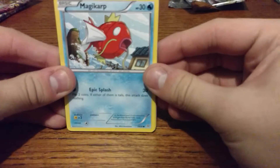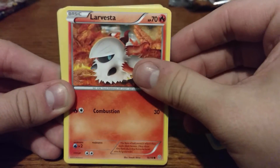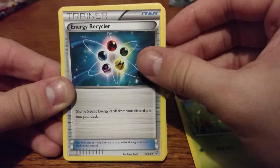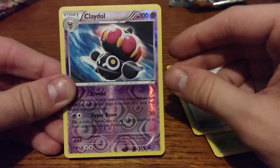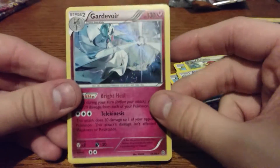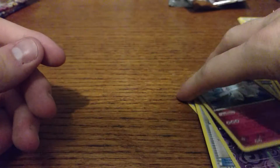Next here is the Ancient Origins. Sorry, I'm not a primetime Pokemon player — I don't know a whole lot about most of these sets. We got Magikarp, Golett, Larvesta, Malamar, Combee, Energy Recycler, Aerodactyl, Paint Roller, a Reverse Holo Claydol — that is a Rare, so that's cool — and then a Holo Gardevoir. That's a sick looking card, that's really cool. Awesome.